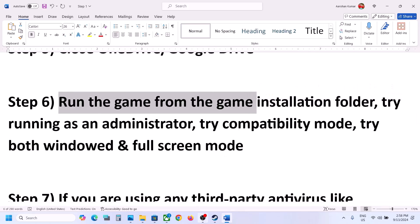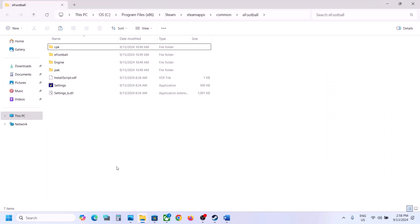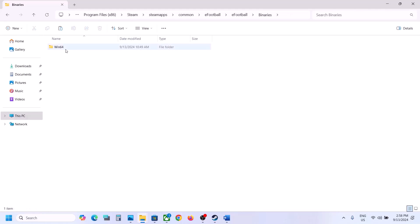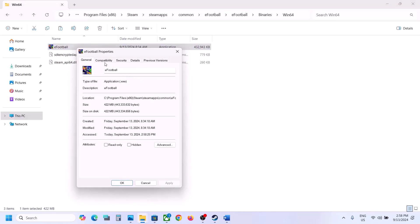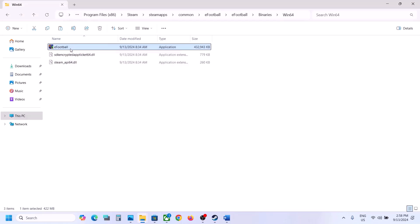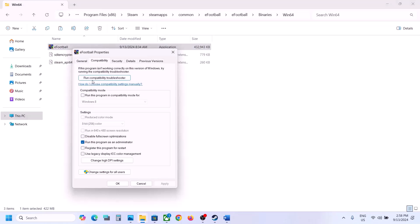The next step is to run the game from the game installation folder. Go to Steam, right-click the game, select Manage, then click Browse Local Files. It will take you to the installation folder. Open the eFootball folder, then Binaries, then Win64, and double-click to launch the game from there. If that does not work, right-click the game EXE, go to Properties, go to the Compatibility tab, and check 'Run this program as an administrator'. Hit Apply, click OK, and launch the game.